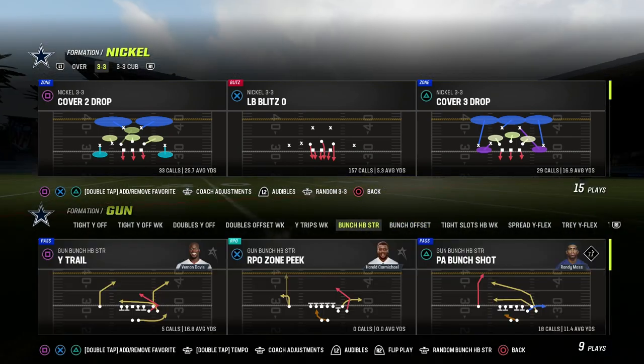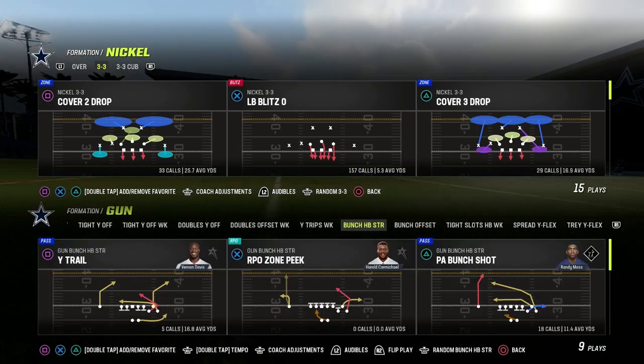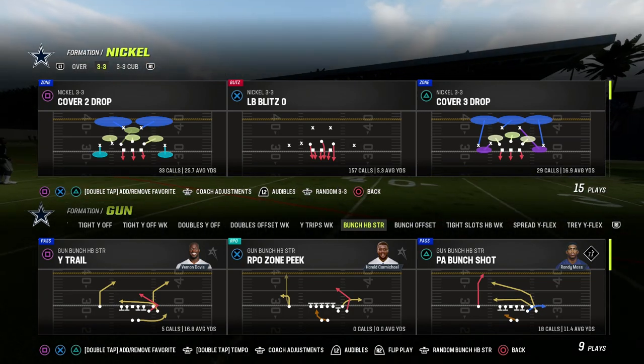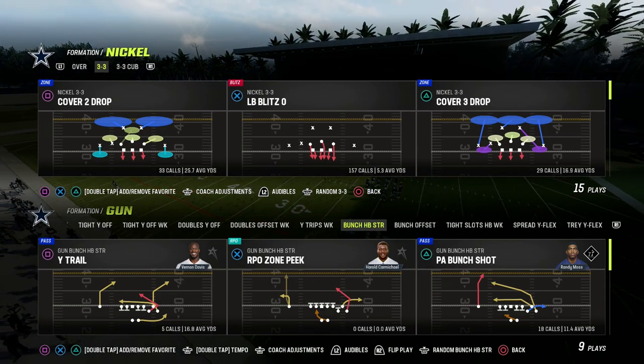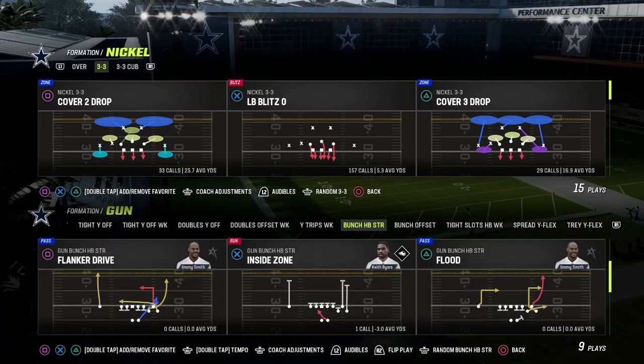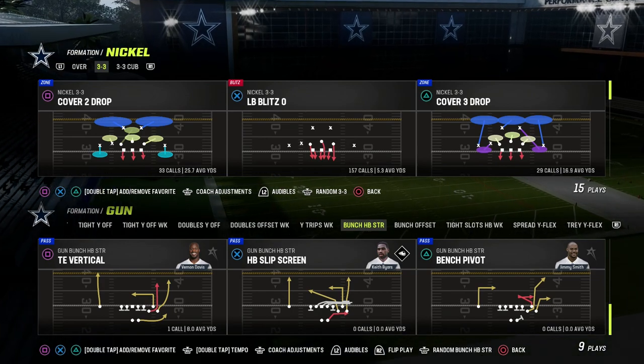You also have bunch halfback strong. The beauty of this formation is it has the one thing that bunch offset doesn't — really good post routes from the solo out receiver. It has deep posts and sharp-cutting posts.